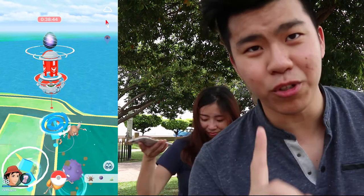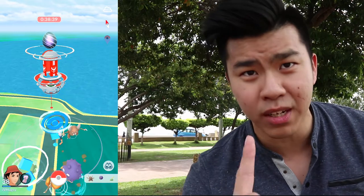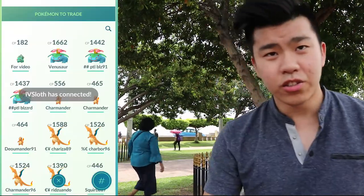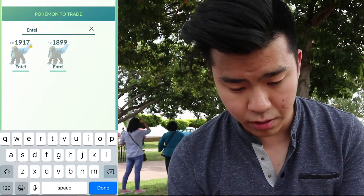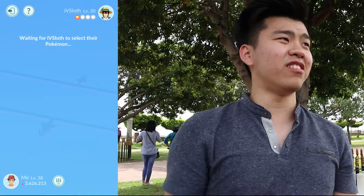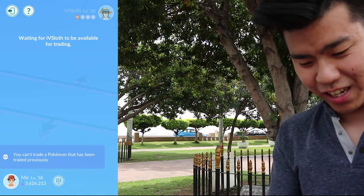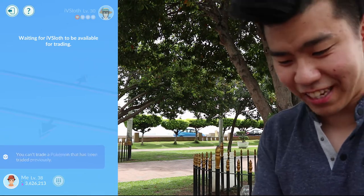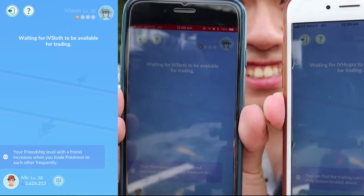Legendaries and shiny Pokémon that you do not have cost 1 million Stardust to trade. Let's check it out — she doesn't have an Entei, so that's a special trade. Your friend has already made a special trade today. Do you want to trade something normal instead? That's a glitch — she's connected, I'm connected, but we cannot get into the room. Niantic, fix this!